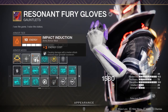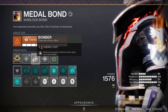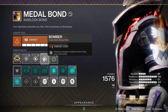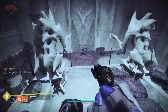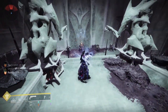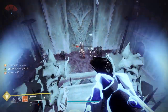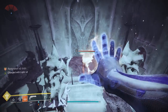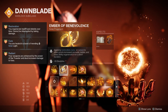I want to show a little tip about getting your grenade back really quick. If you run Impact Induction — causing damage with a melee attack reduces your grenade cooldown — and you also put Bomber on — using your class ability also reduces your grenade — those two together work great. If I use my grenade, throw my melee, and then put my rift down, that's Impact Induction and Bomber both working together, giving me about 60 to 65 percent of my grenade back. Really nice little trick.